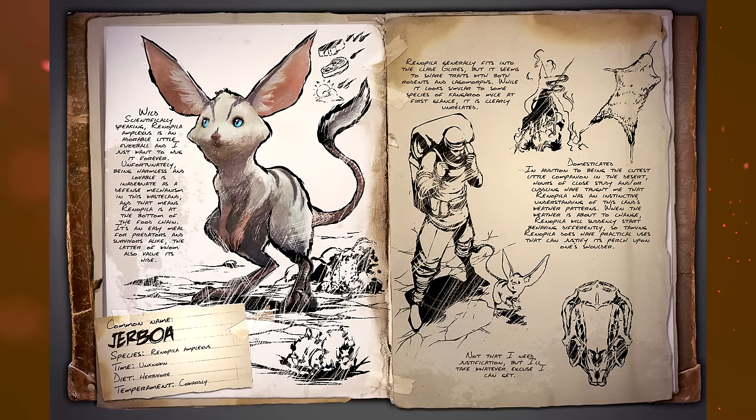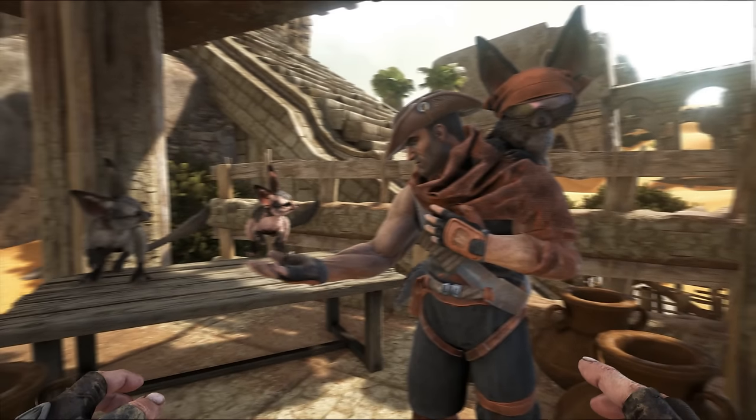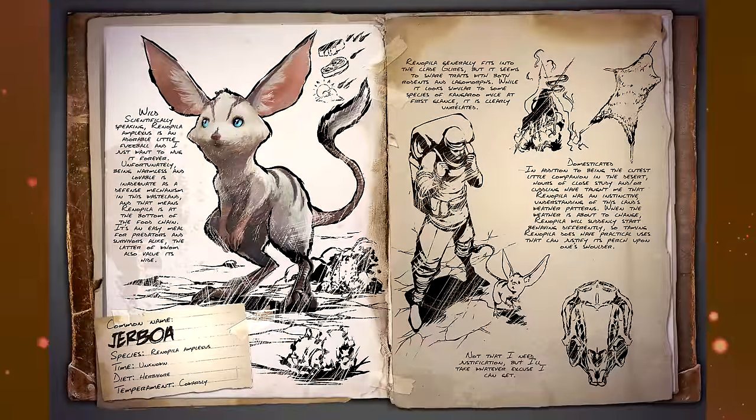Next up, the Jerboa. Scientifically speaking, it's an adorable little fuzzball — I just want to hug it forever. Unfortunately, being harmless and lovable is inadequate as a defensive mechanism in this wasteland, which means it's at the bottom of the food chain and an easy meal for predators and survivors alike. The latter also value its hide, so these are actually quite decent for hide — I remember hearing that in the community stream as well.